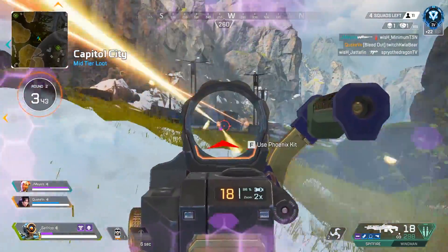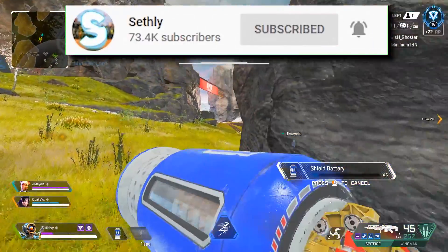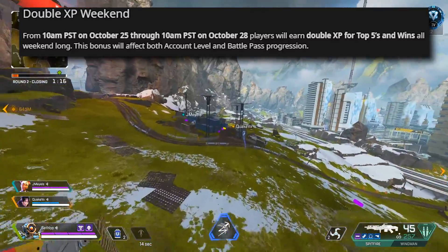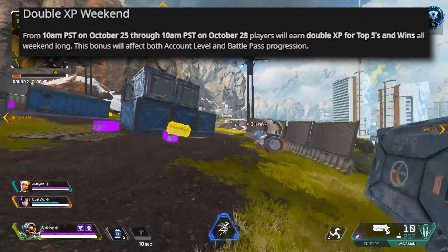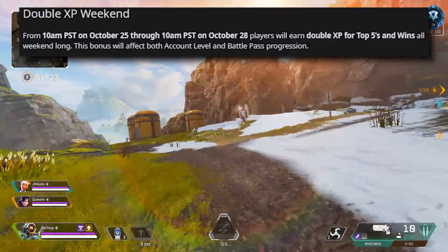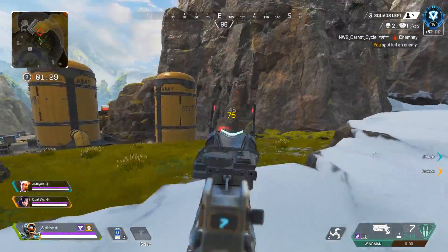You guys should have this update on all platforms. They start off by covering double XP weekend. From 10 AM PST on October 25th through 10 AM PST on October 28th, players will earn double XP for top fives and wins all weekend long. This bonus will also affect account level and battle pass progression, so you guys can get that battle pass up to those tiers as fast as possible.